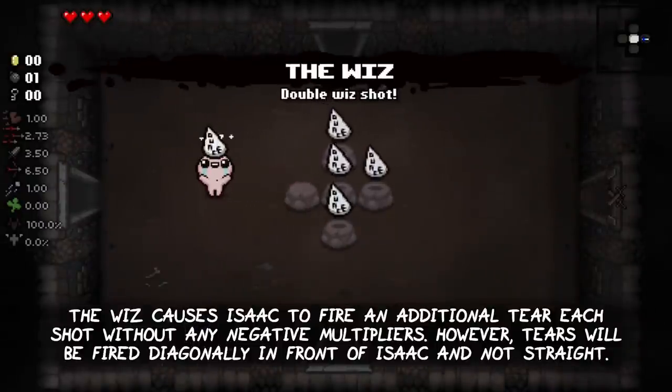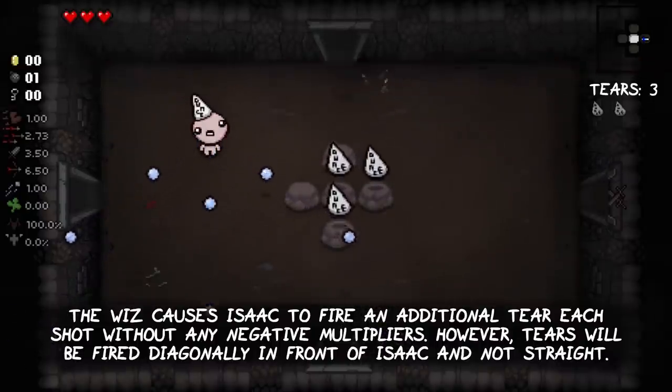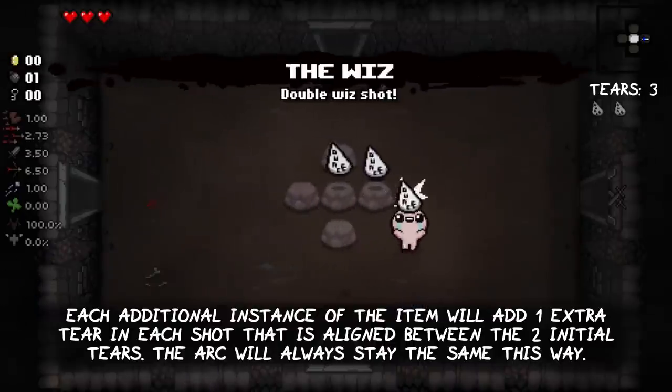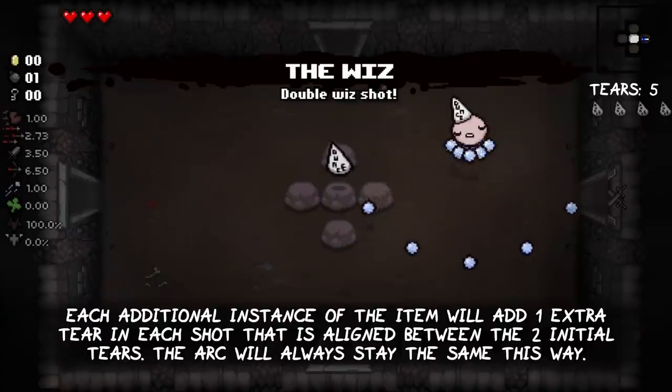The Whiz causes Isaac to fire an additional tier each shot without any negative multipliers. However, tiers will be fired diagonally in front of Isaac instead of straight forward. Each additional instance of the item will add one extra tier on each shot aligned between the two initial tiers, so the arc will always stay the same.